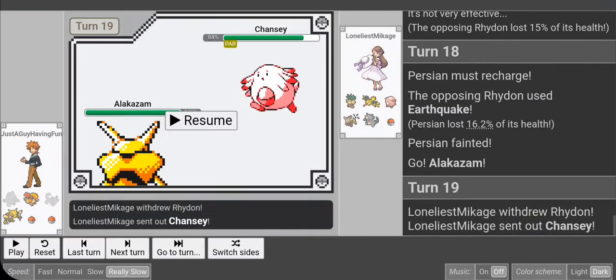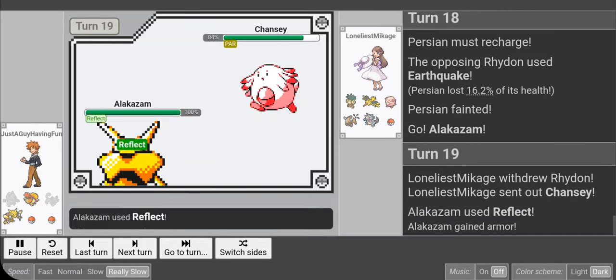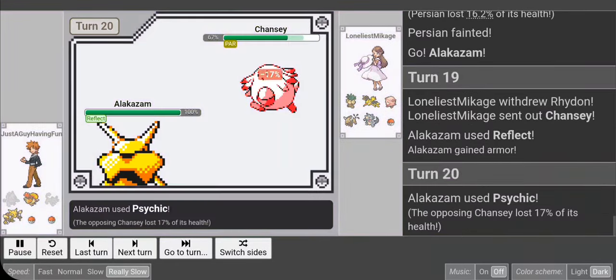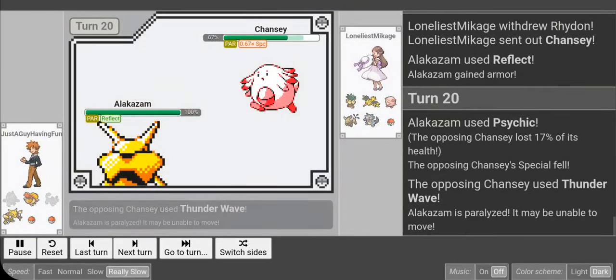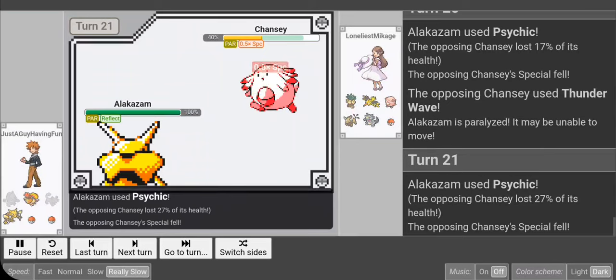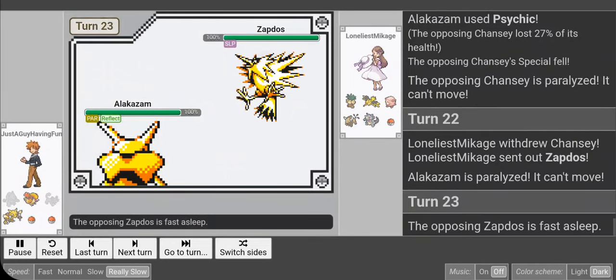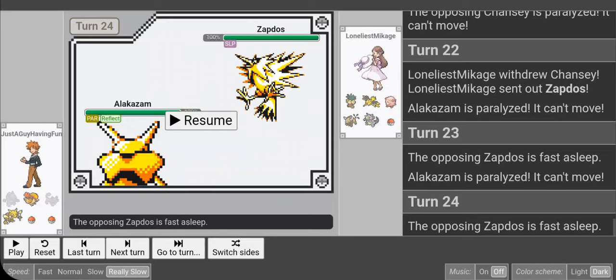I go Alakazam — I have Reflect on this one, not Seismic Toss, because I use Seismic Toss on my lead Alakazam. A back Zam gets Reflect to make it a tank for the endgame. I was going to Reflect against Rhydon but end up Reflecting against Chansey instead, which is fine — I'm set up for any physical switch. He can't switch into something at half health and take me down because I'll just spam Recover. I can 1v1 this Chansey with this Zam.